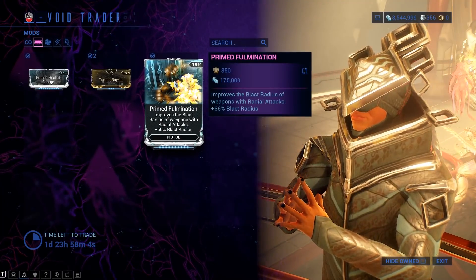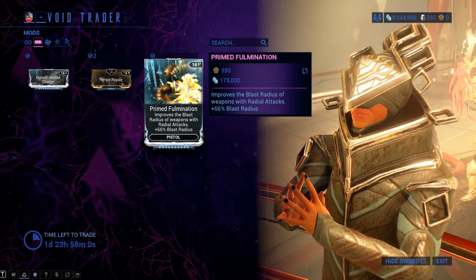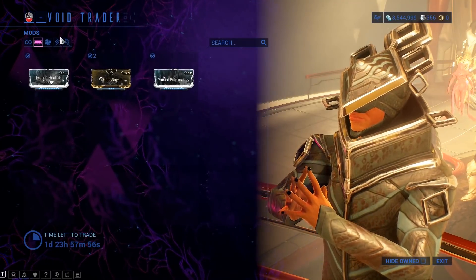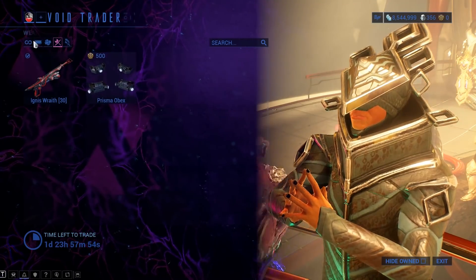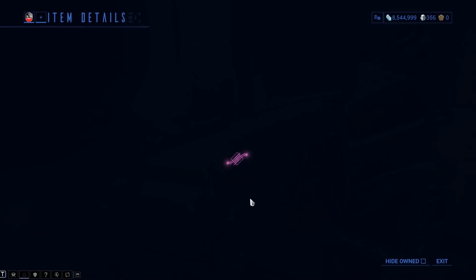Hey, look at that — Prime Fulmination! For your secondary weapons, we're talking about blast radius, and this can definitely help you out on certain builds. Try to pick up a copy of this one — prior-one recommendation. The rest of the weapons? That's it.